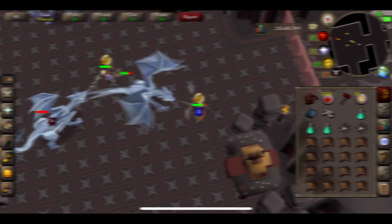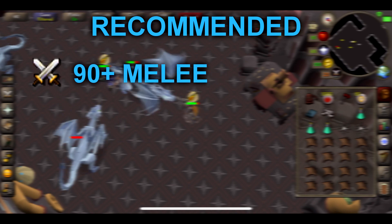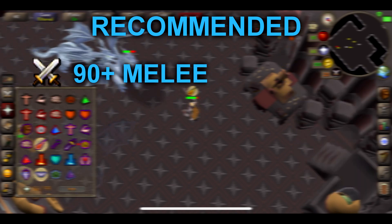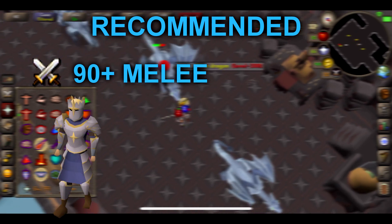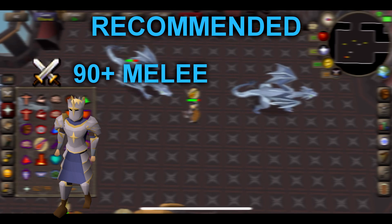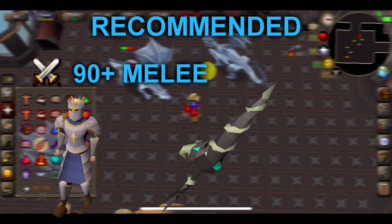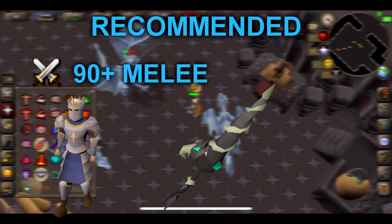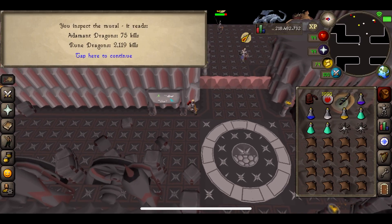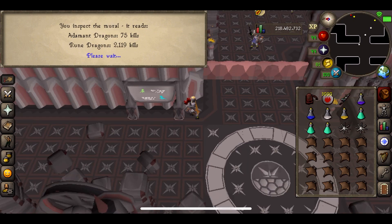For recommended stats, you're definitely going to need very high melee stats — it helps massively. Full Justiciar gives you a very tanky bonus because Rune Dragons do hit quite hard, so Justiciar definitely increases the amount of time you can spend there. Weapon-wise, the Dragon Hunter Lance is pretty much a must to get any decent kills per hour and obviously increase your profit.